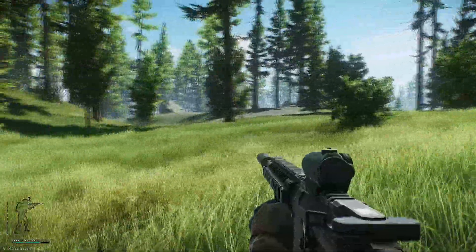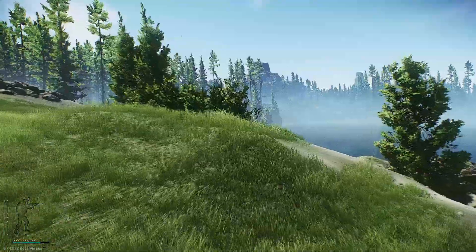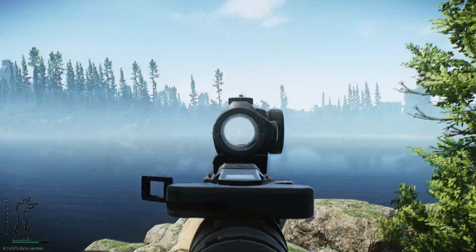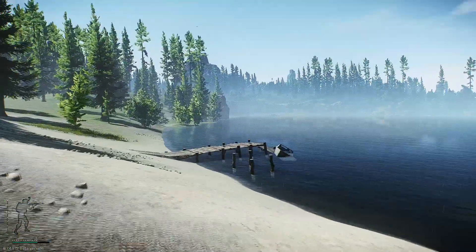You spawn by the house, you hug the right side. If you spawn by the old station, you're going to hug the left side. As you can see right here, you can see the van on the other side of the river or the lake.